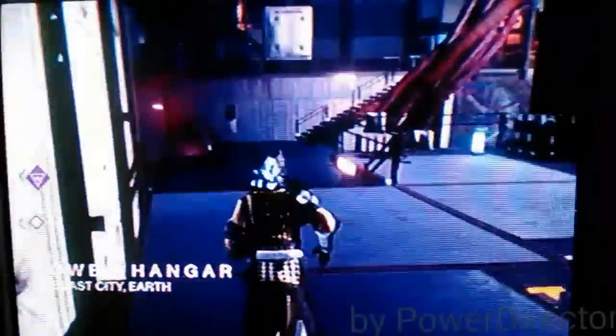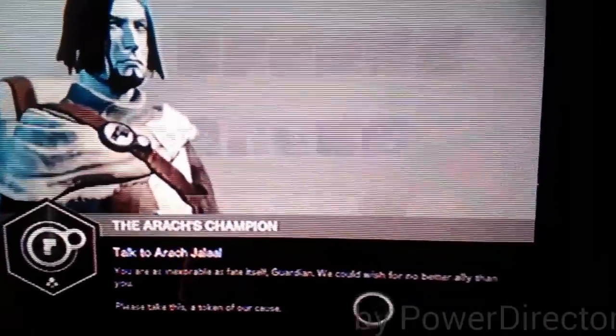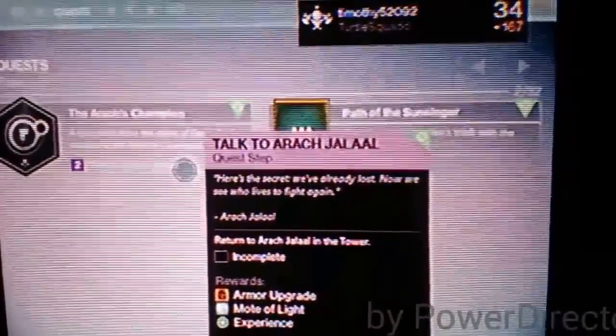I've been up since like 3:30 this morning just to do this, because the patch took forever. But I figured we'd get it up and post it. It says 'we could wish for an ally, please take this as a token' — and then 'not now.' It says to return to this gentleman, so I'm trying to figure out what's going on.